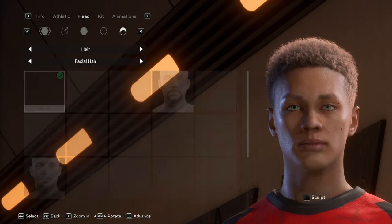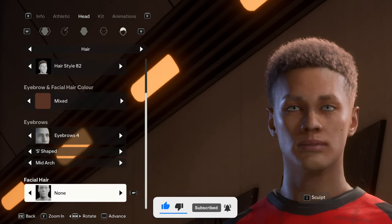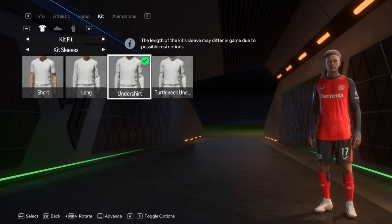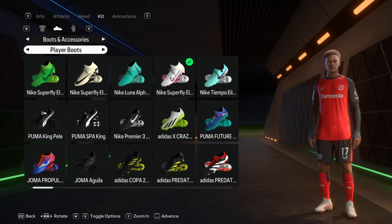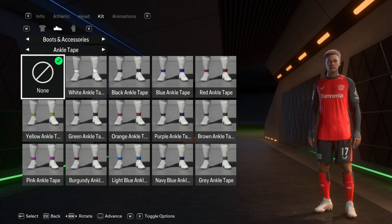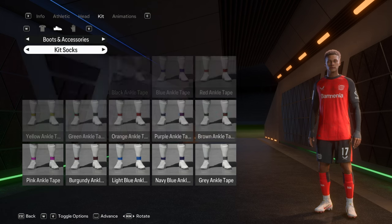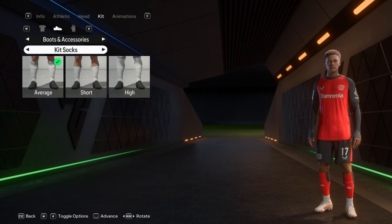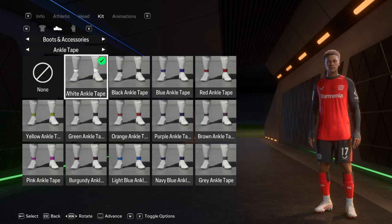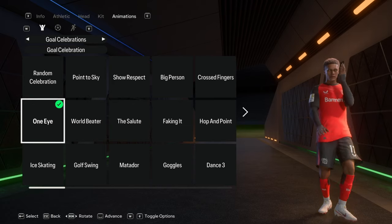No facial hair - he's 17, though I'll probably grow some out later in the series. For kits, he's wearing untucked with an undershirt. He's in Nike Superfly Elites, socks on average, white ankle tape, and black tape on both hands.